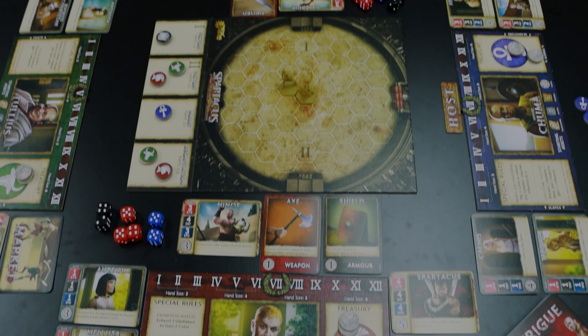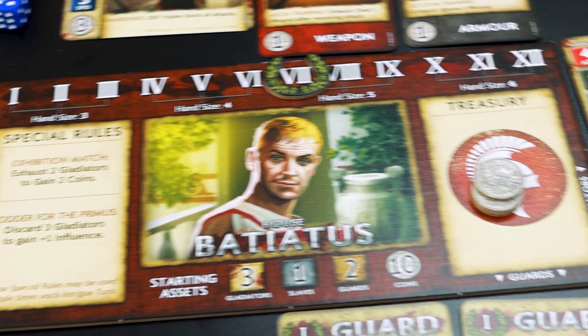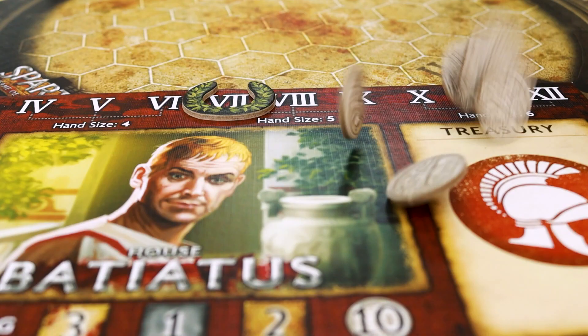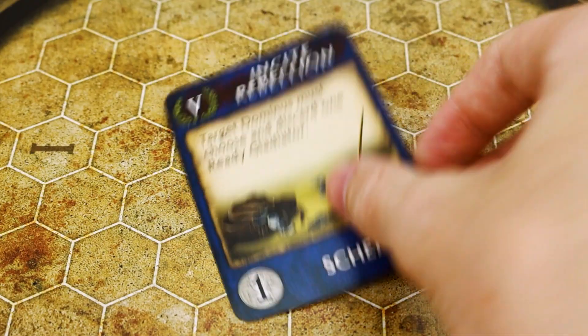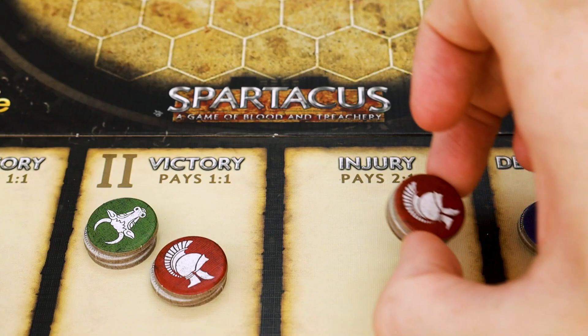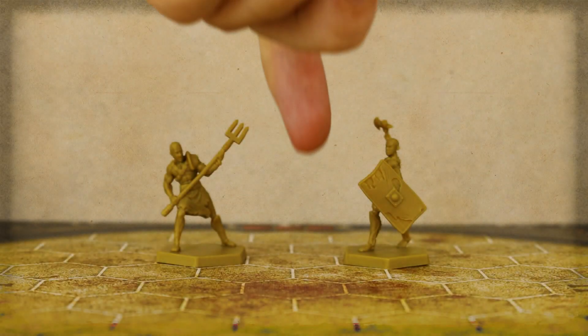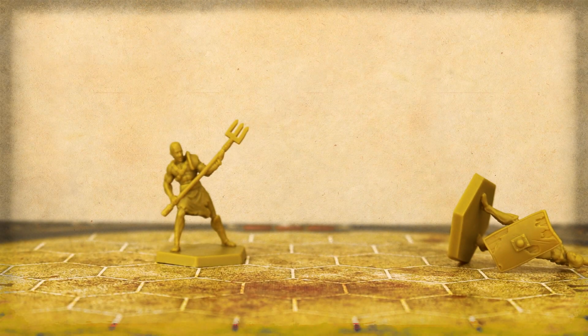A game of blood and treachery, full of twisted schemes and bloody combat. In the game you are the Dominus, leading a rising house in the ancient Roman city of Capua. Through a combination of political schemes and glorious battles on the arena sands, you will compete for influence to gain the favour of Rome.